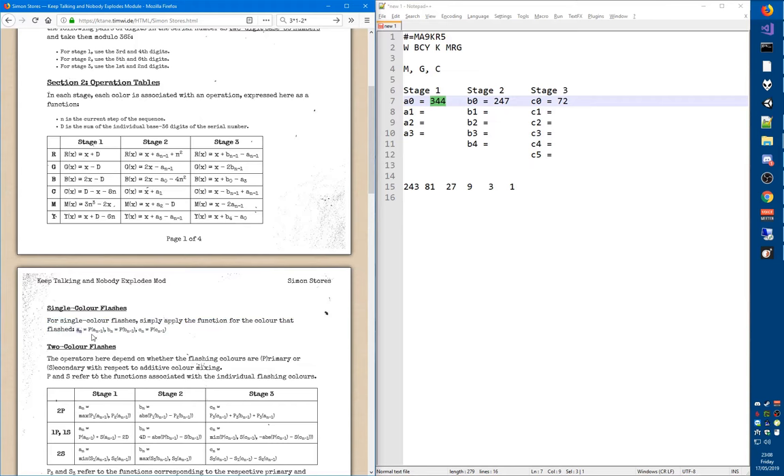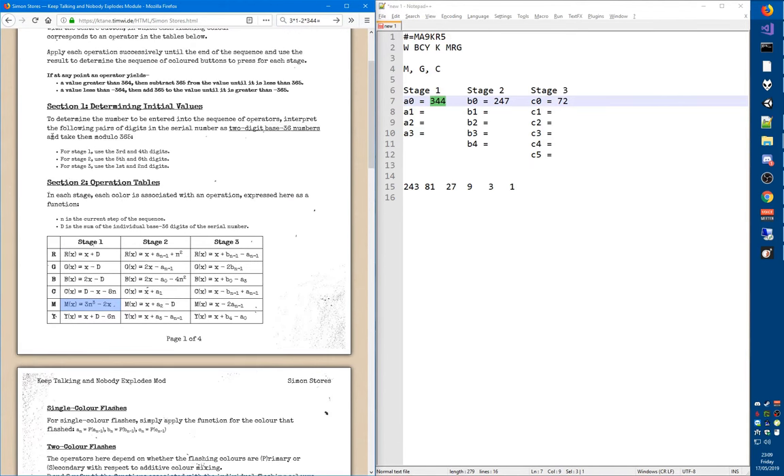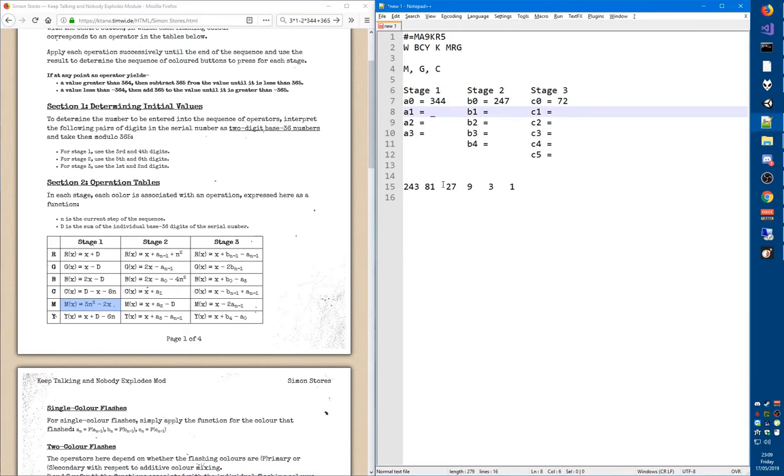The next value in the sequence is the previous value with the function applied to it, using the correct function for the flashing color. So we want 3 minus 2 times 344, which gives us negative 685. We add 365 twice and we now get negative 320.